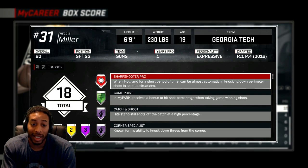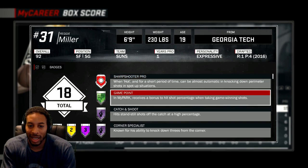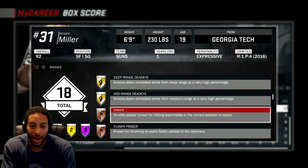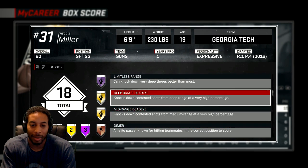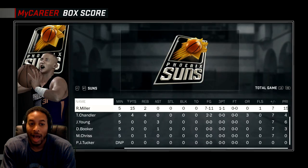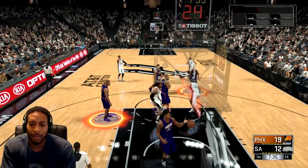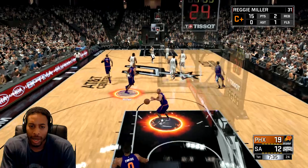For the sharpshooter pro badges, I've got game point, catch and shoot — those are on Amethyst Hall of Fame. The ones I don't have on Hall of Fame are deep range dead eye and mid range dead eye. What we're gonna talk about today is mid range dead eye, which is probably the tougher of the two to get.